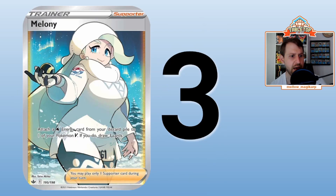Number 3 is Melanie. Attach a Water Energy card from your discard pile to one of your Pokemon V; if you do, draw three cards. It's obviously not as good as Welder, but like Welder it will give water decks a huge power boost and stay a staple supporter. Attaching from the discard pile is significantly easier than from hand. It only works on Pokemon V, but remember VMAX is also a Pokemon V, and Water Energy can go to any colorless Pokemon too. Energy acceleration plus drawing three cards is a very good combination.